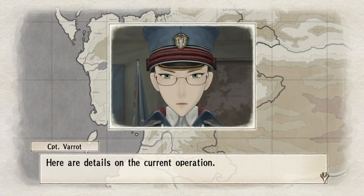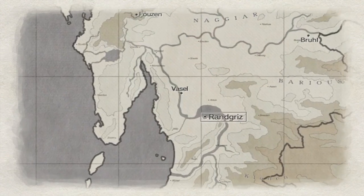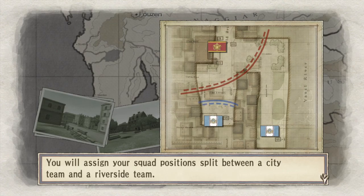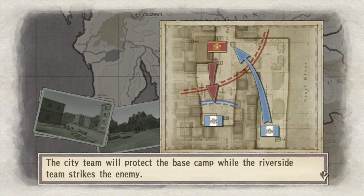A-ranking this is hard — that's the current operation. The Imperial Force is deployed in a defensive formation around a camp within Vassal's urban center. You will assign your squad split between a City Team and a Riverside Team. The City Team will protect the base camp while the Riverside Team strikes the enemy. No — we're going to do it the other way around. There's no way to get to the camp from the Riverside Team in time.